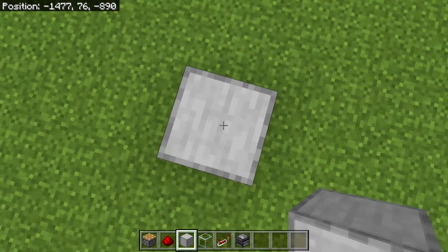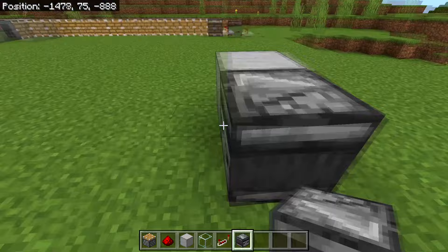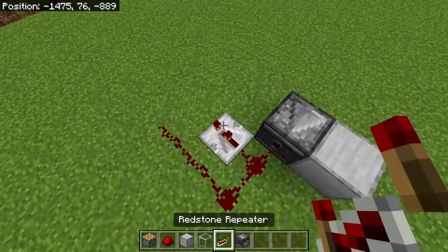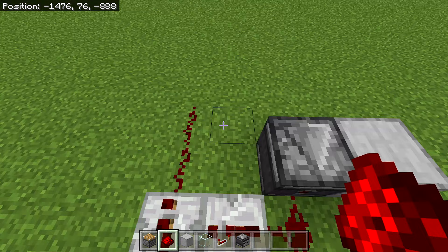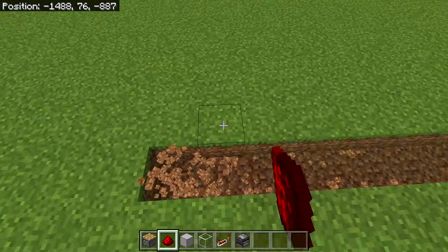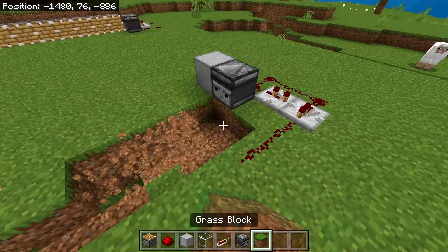Place an observer here with the redstone eye looking away and the face looking inward — the same way the pistons face. Place two redstone dusts going out from it, two to the left, then a repeater on two ticks, another repeater on zero ticks, and two more redstone dusts. Break the block to the right of the second redstone dust into the ground, then dig 11 more blocks to the left: 1, 2, 3, 4, 5, 6, 7, 8, 9, 10, 11. Dig one more in toward where the other pistons are.